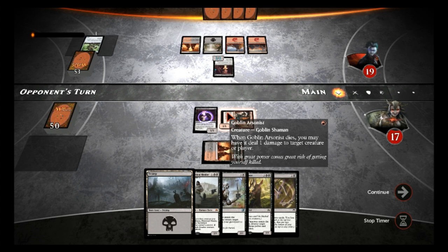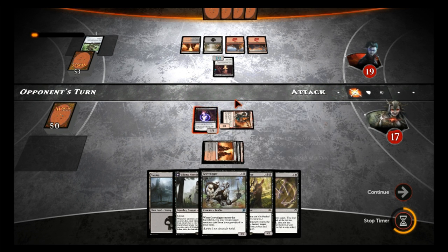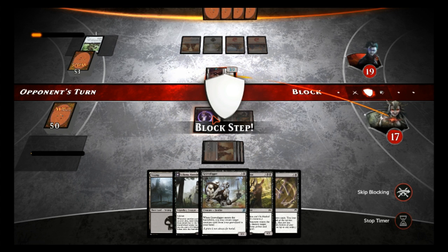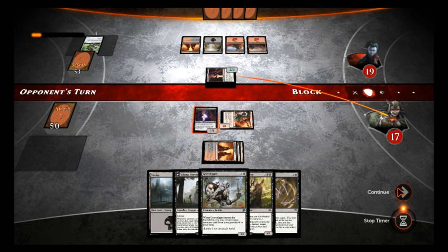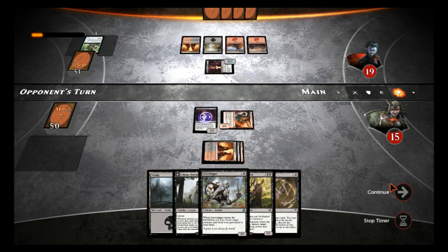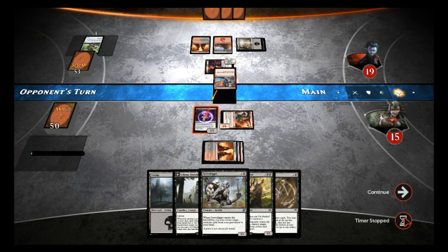If he uses Traitorous Instinct, we can actually get whatever guy he kills back with Grave Digger as well. Okay, he's just attacking — so he doesn't have it, which is good. Do I trade off? I can sacrifice this guy, I can block here, sacrifice, I'll take two damage. I'm worried about any tricks he has because if he has a trick it could be a blowout. Twin Bolt — okay.